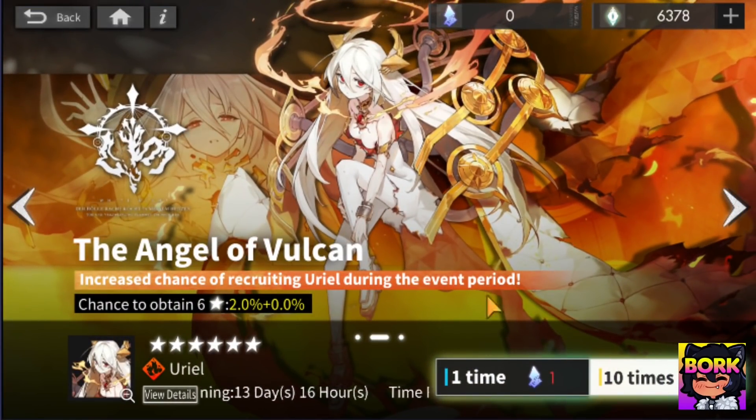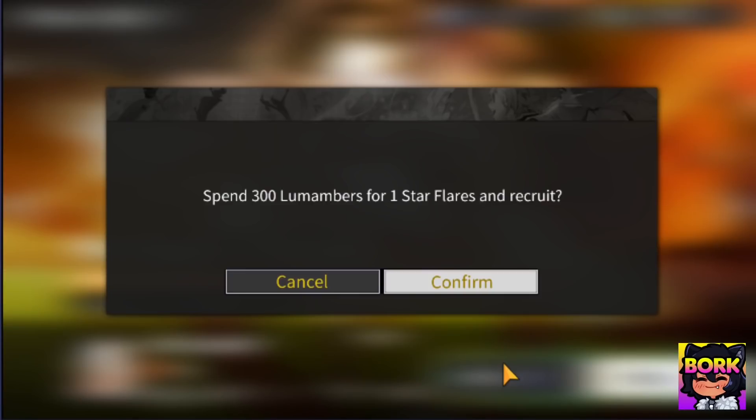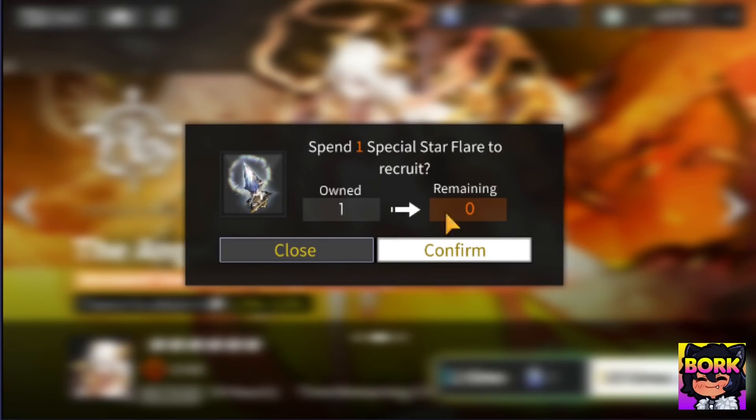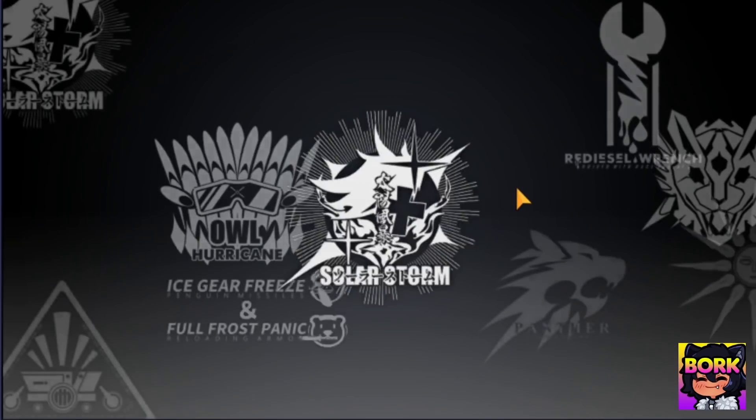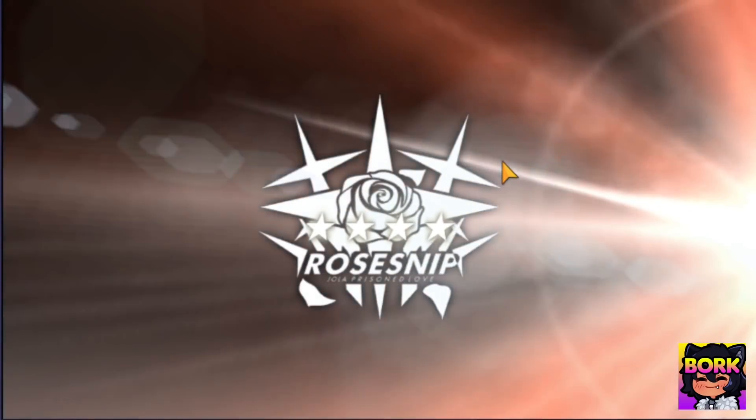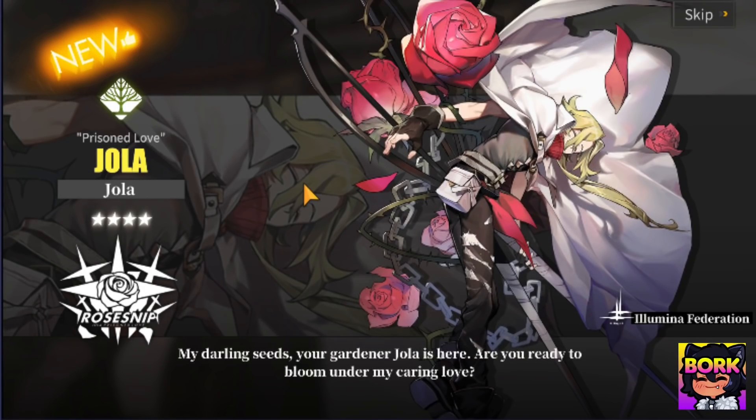Alright, so Uriel — we're going to be doing 10 of these. The banner disappears in 13 days. Some of you are wondering, is this worth it? Honestly, personally, I just want to maximize my 5 star gain. Early game, I just want to have more units to use. So this is going to be our first pull right here — 4 star Rose Sniff. Looks pretty cool. I'm not sure if that's a girl or a dude, a waifu or a husbando.